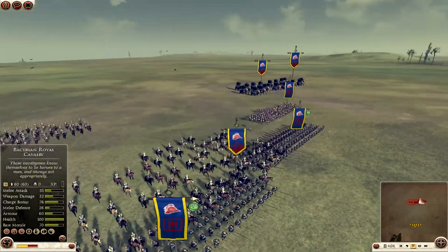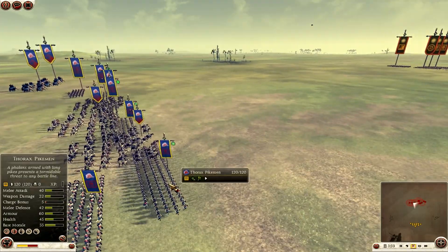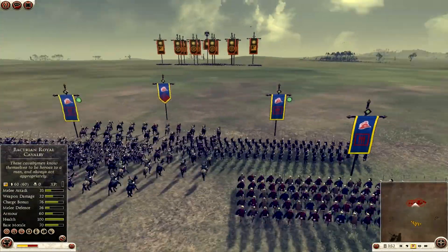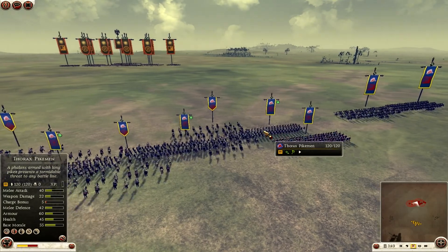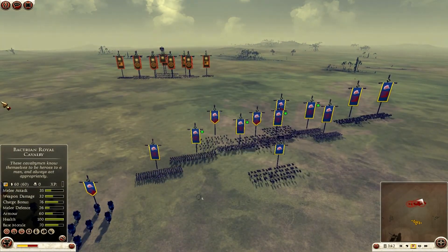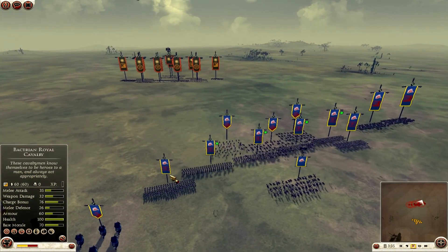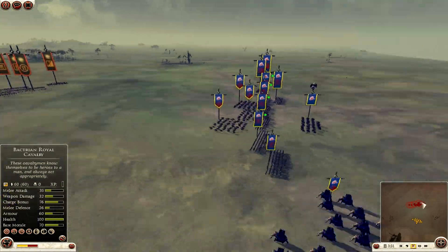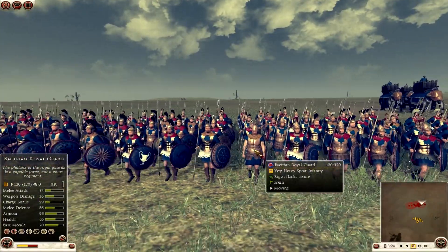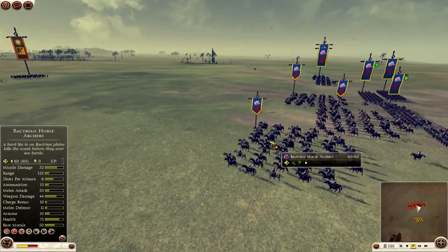The army I use for Bactria is kind of similar to the army I use for the Seleucid Empire, but of course it can't be the same because they have different units. They don't have the silver shield pikeman — they have the significantly worse thorax pikeman. I'm not a big fan of thorax pikeman, so I got just four of them. I usually get at least five units of pikeman, but here I decided to get two units of Bactrian royal guard instead.